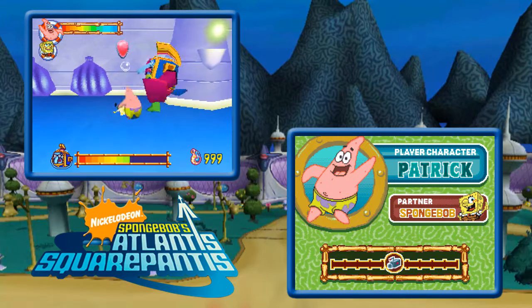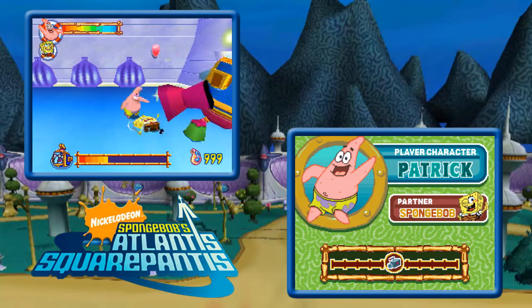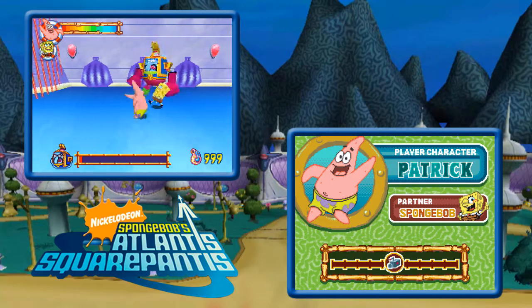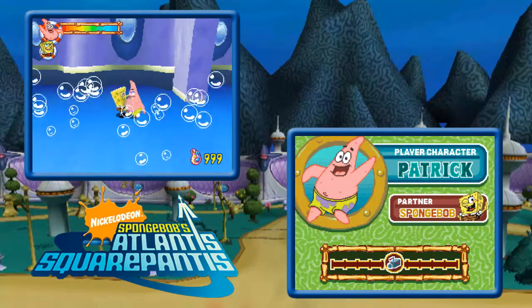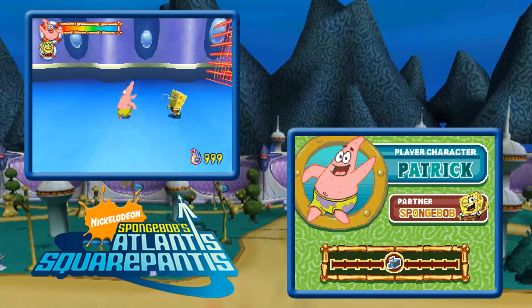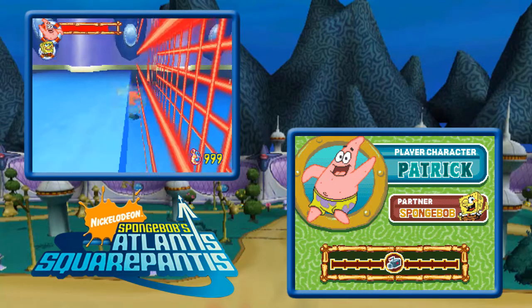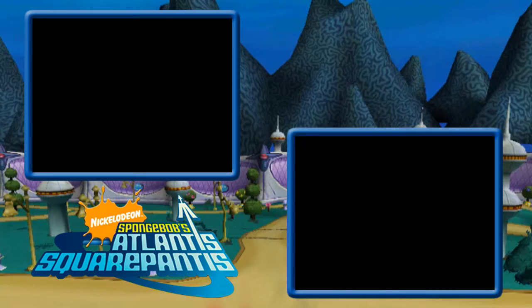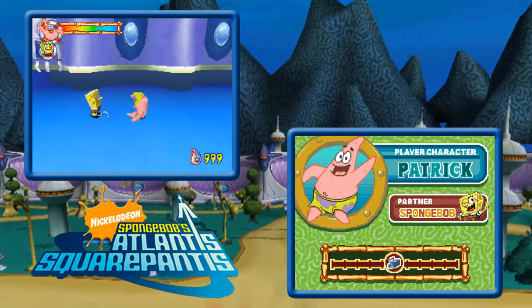Secret weapon! Did I get like invincibility frames from when I throw things? I did notice as Sandy that when I throw somebody, walls can't push me for some reason — I guess I can't get hurt either. Just restarts the room, I would hope.